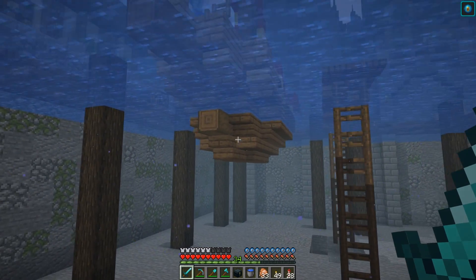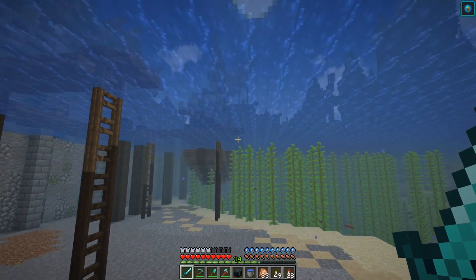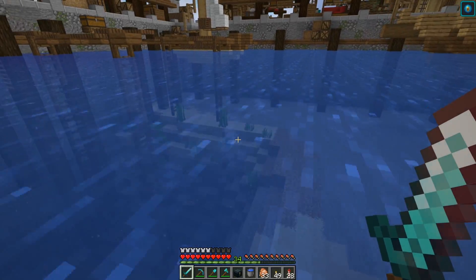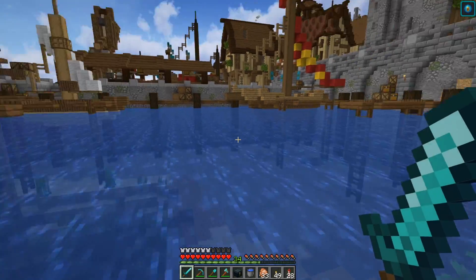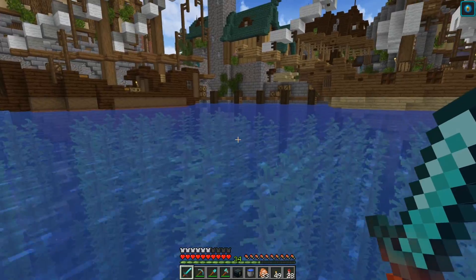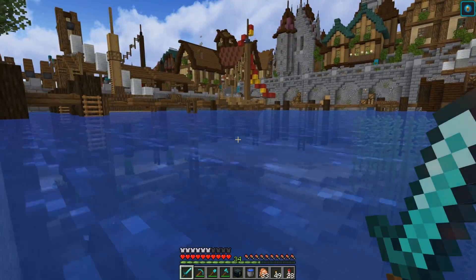It doesn't have to be too deep of water since we have all of these boats — they're pretty shallow. Maybe there's a reason the big ones are docking over here, because it's so shallow they can't get into these areas. The docks are small but these are just for the local fishing boats. So with that said, first things first — I have released a texture pack update over on Patreon.